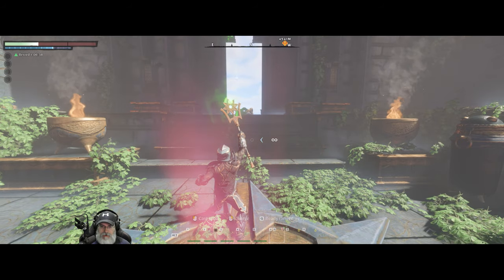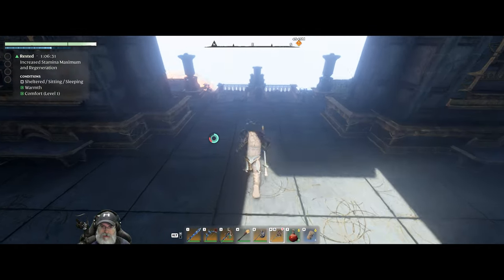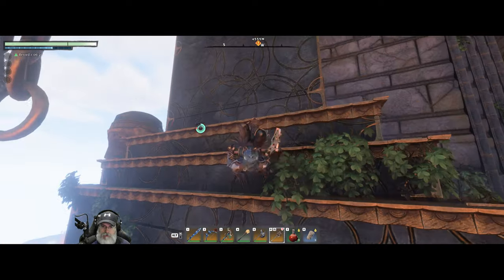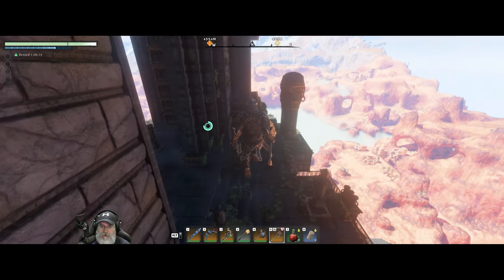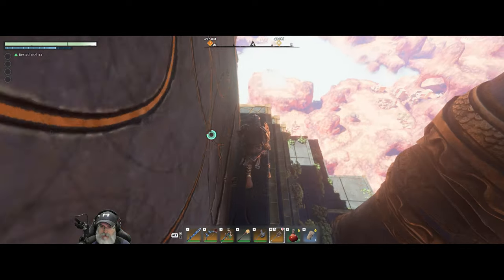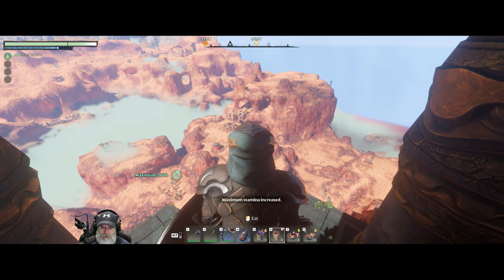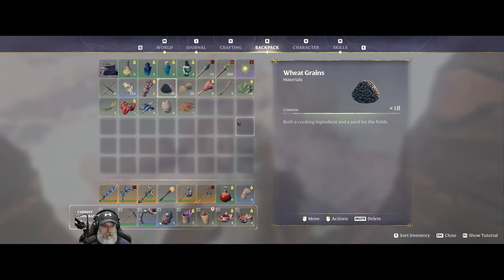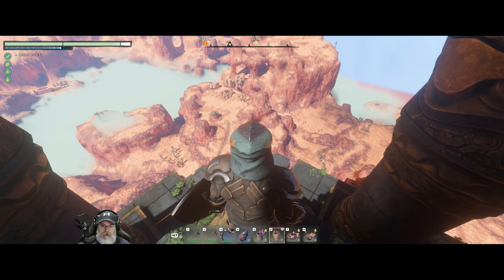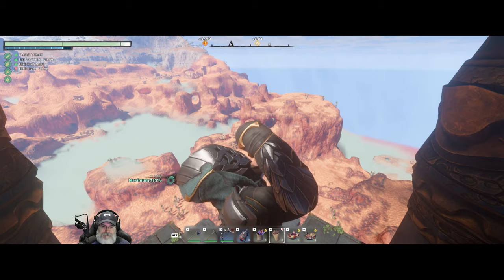We'll heal up here and we need to buff up too, because now we're in the zone where we have to be more careful about what we're doing. Let's turn this way — this is the direction we want to go. Cave passage. I'm not going to be going down into the shroud for this, but we will take one of those potions and one of these. Let's do it.